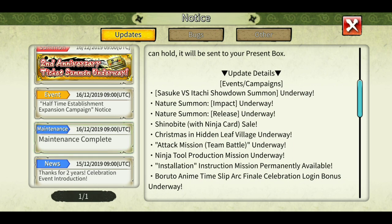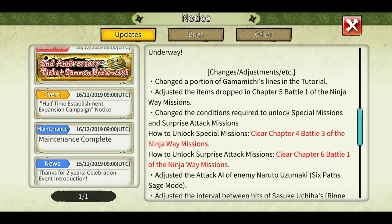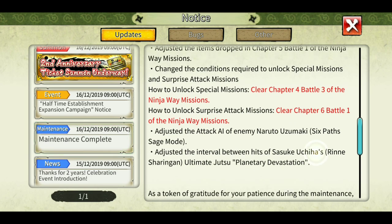Lots of summon banners are now available, also some ninja shinobite sale with ninja cards, some installation missions and stuff like that. Also some things have been changed. They have fixed the bug with Naruto Uzumaki 6 Path — when placed in defense he was having some difficulty attacking; he used to stop for quite a lot of time, which gave the enemy an advantage and they killed him very easily.